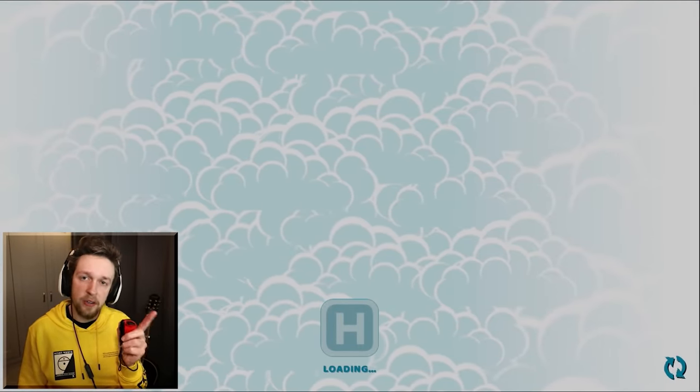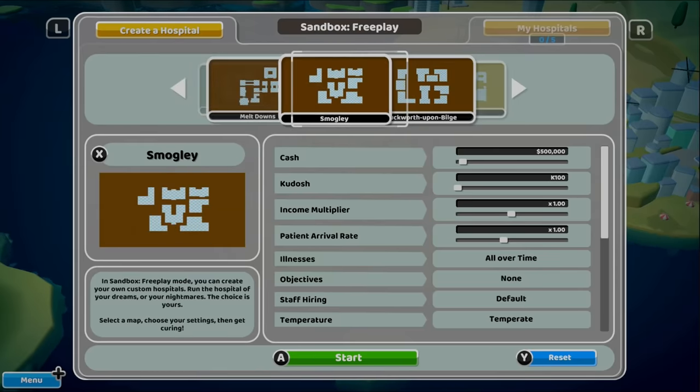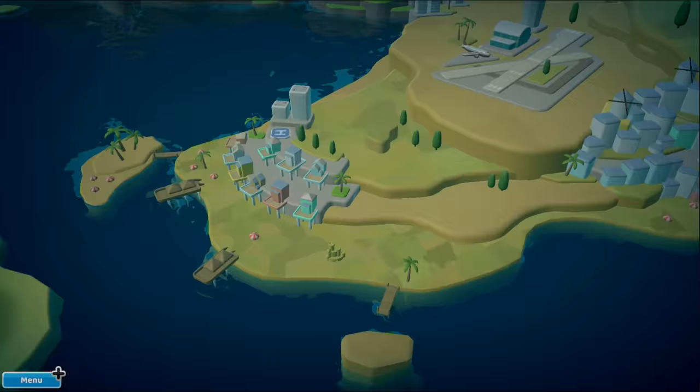You think I play without my wristbands? I'm not a lunatic. Alright, maybe a little bit of a lunatic. I'm gonna jump into Sandbox and try and make a hospital that actually functions, but mainly I just want to make as much money as possible. Sweaty Palms seems like the most fitting map for me, but I'm gonna keep looking. I don't know what Smugly is, but that also seems kind of fitting. Meltdowns, kind of the same. Alright, I'm gonna go with Sweaty Palms.